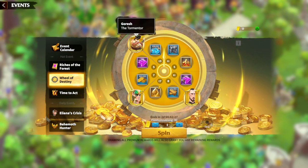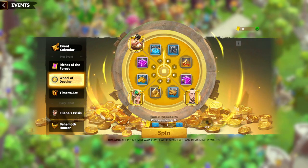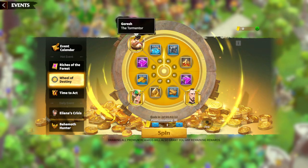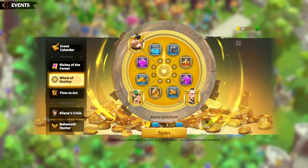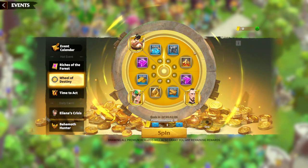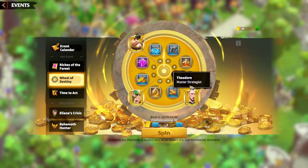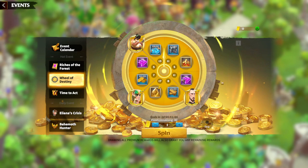The Wheel of Destiny event features Theodore, Foreign Deal, Goresh, and Skullgul. This is the event where I spent my collected gems. I got Skullgul — I was hoping to get either Theodore or Goresh, but unfortunately my gem amount ran out and the only one I could get was Skullgul. This is a great event because you can unlock new heroes. I don't have Theodore or Goresh, so that was my main goal — it doesn't matter if you are an infantry, cavalry, or marksman player, you simply want to have every hero in the game.